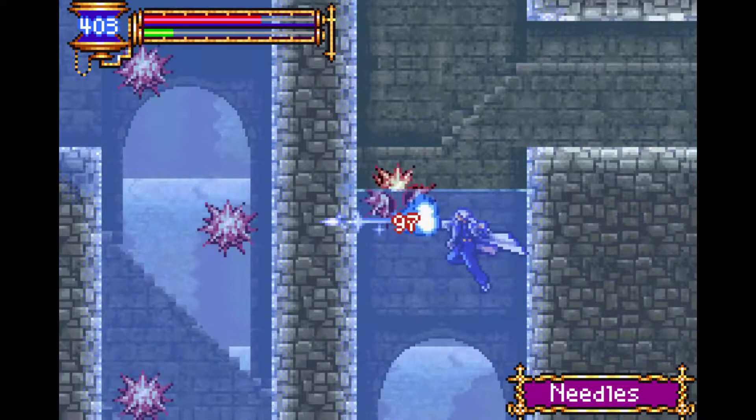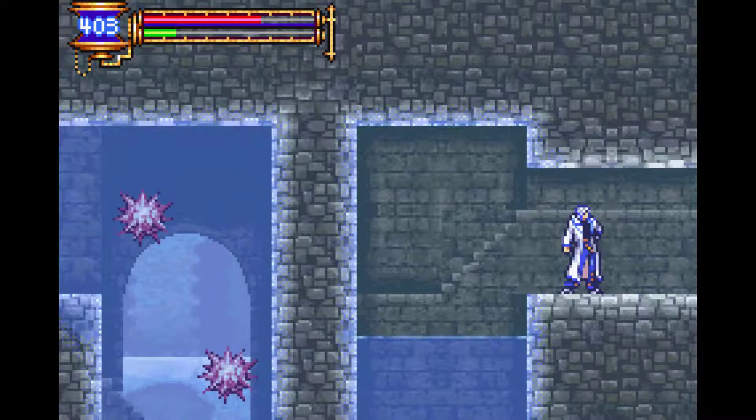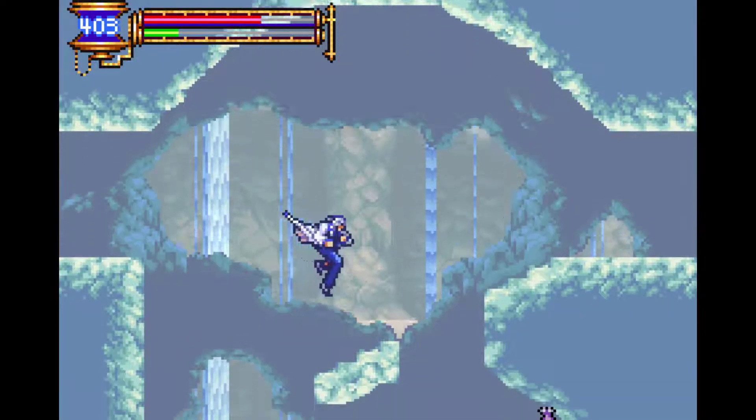Now these things, on the other hand — you'll notice when you see an elemental effect when you hit a creature, that generally means they're weak to it. Not always, but most of the time.